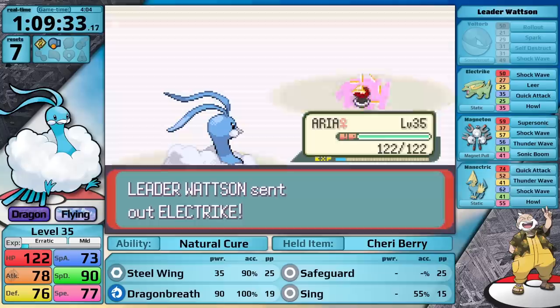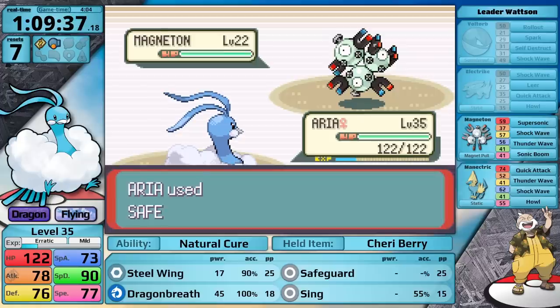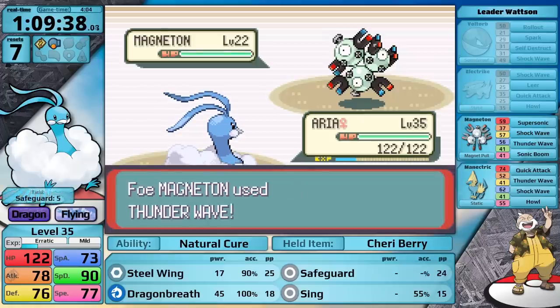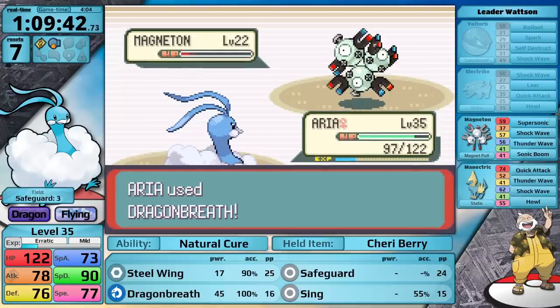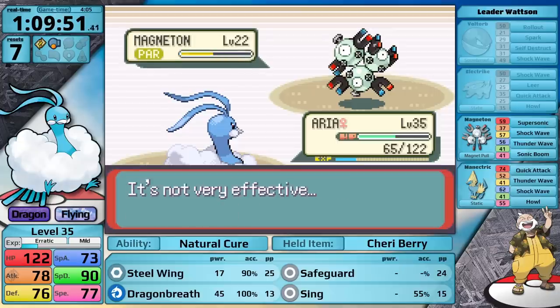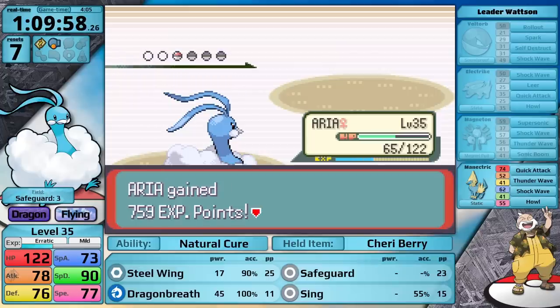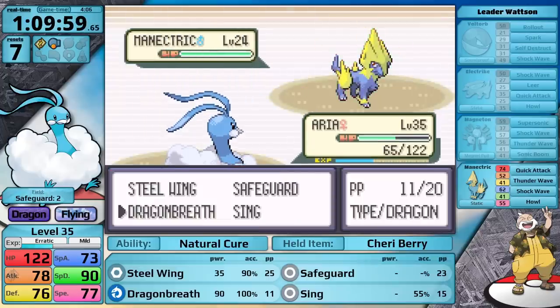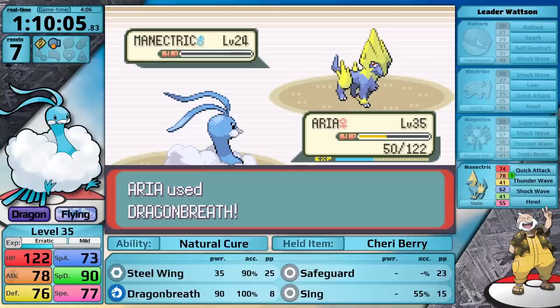Dragon Breath one-hits the Voltorb and one-hits the Electrike. I move on to the Magneton — on the first turn I know it's going to try Thunder Wave for speed control, so I get a free Safeguard off and then use Dragon Breath, which does just under half. Magneton isn't really able to do much damage to Altaria, so I bring it to low red health, trigger a Super Potion, and since it's paralyzed I've got it on the run. I burn through Watson's second Super Potion, continue Dragon Breath, re-establish Safeguard, and eventually knock it out. I still have green health for the Manectric — Dragon Breath does more than half, Manectric uses Howl and eats its Sitrus Berry, but Watson is out of Super Potions, so I hit another Dragon Breath and finish him off.